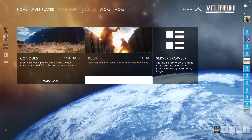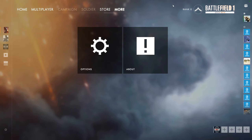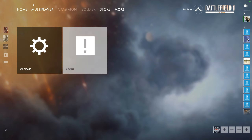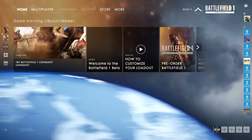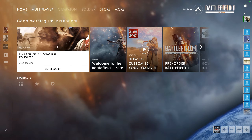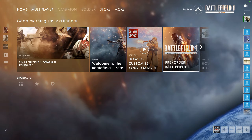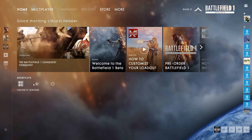You can go into server browser, which I will be doing a little later today. You also have the store up here - of course they want you to preorder Battlefield 1 - and then more. You have options and about. Over here on the left side we do have Battlefield 1, with Battlefield 4 coming soon under the new UI. Career is not keeping any stats right now. Watch is coming soon, and news, and of course you can go to Quick Match. Up here you have shortcuts, server browser, favorite servers, and options.